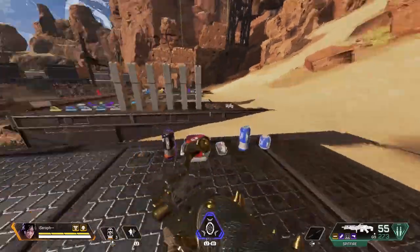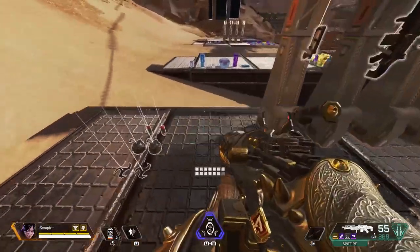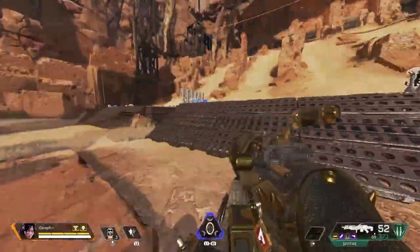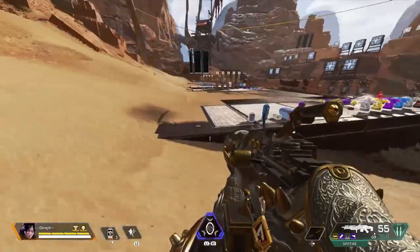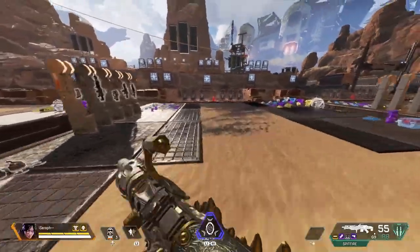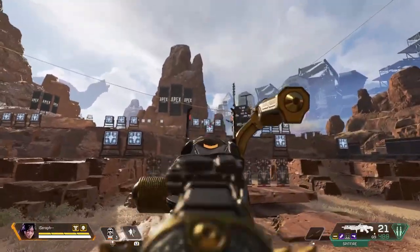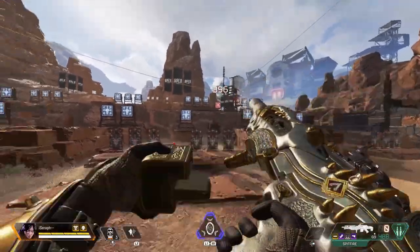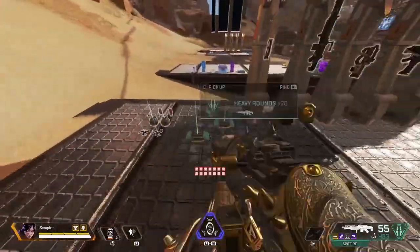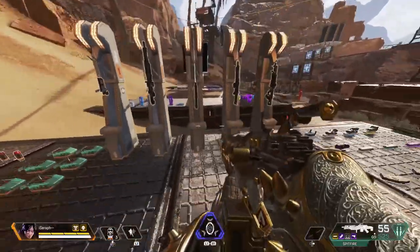The Spitfire pairs very well with legends like Gibraltar, because you can't one-clip Gibby — he's just going to melt you back. One tip for countering a Spitfire is to play behind cover, because if someone catches you in the open with a Spitfire they'll demolish you. Get behind cover while reloading. When someone with an R-99 runs out of ammo and your opponent has a Spitfire, the Spitfire wins every time.